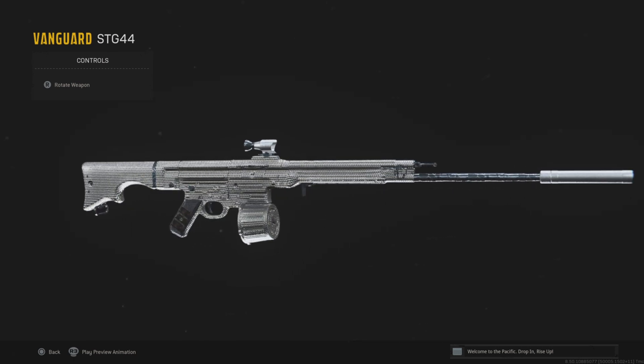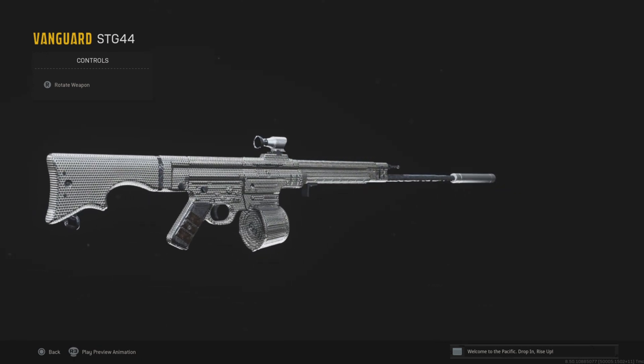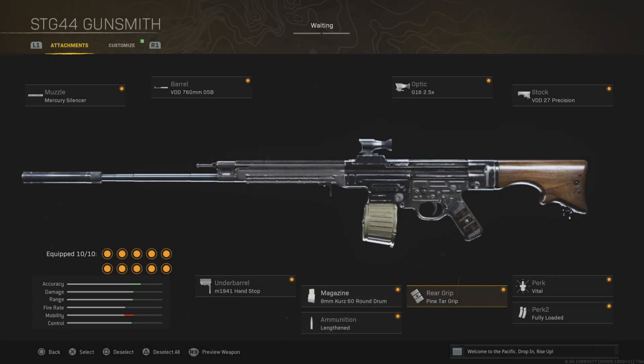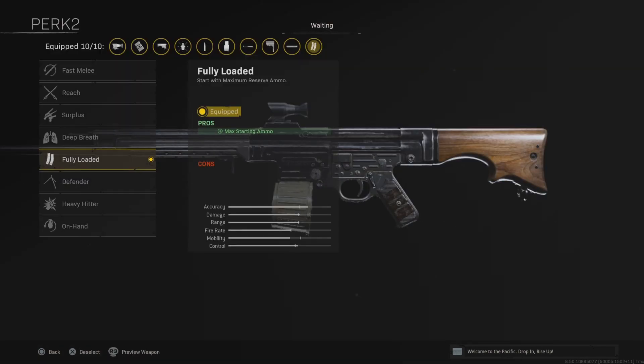Next up we have the STG 44, which is basically the old reliable assault rifle — similar to the MP40, anyone can do well with it even if you're new. The barrel, muzzle, underbarrel, rear grip, sight, and stock all increase the accuracy. You also want to make sure you use Vital, which is one of the most important attachments on this weapon because it increases the damage to the upper torso.